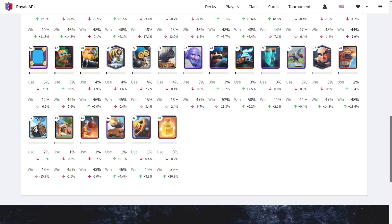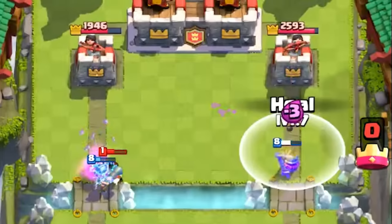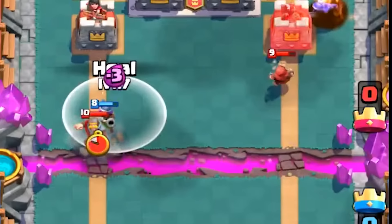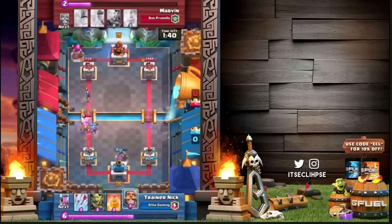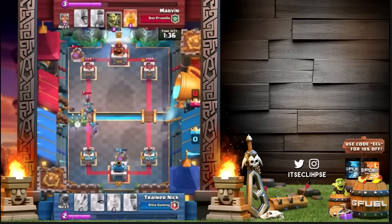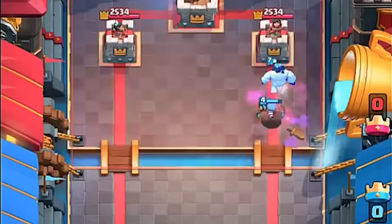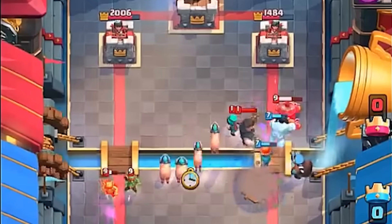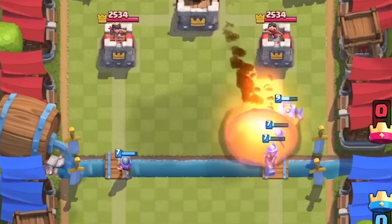The Three Musketeers continued to be viable, but the heal spell faded into obscurity as it no longer had a place in the meta — not just the Three Musketeers meta, but any meta, because it only worked with the Three Musketeers. In 2018, it stayed at a 0% usage rate for the whole year with no significant changes. They did give you the ability to place the heal spell over rivers and a one-tile radius expansion, but that was not enough. Some players were even predicting it would get removed from the game entirely.